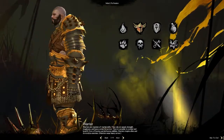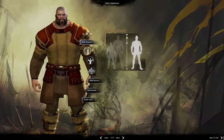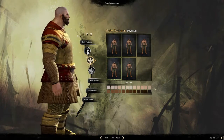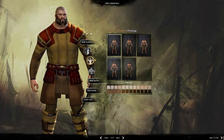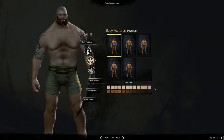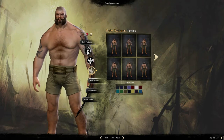Look at that Warrior — it's monstrous. So we're gonna be a tall Norn. Physique-wise we're going kind of smaller but still a big guy. Skin color is fine. You can hit 'hide armor' and you can actually change the lighting to see what he looks like at night. Then we get to tattoos, which is why we hide the armor.